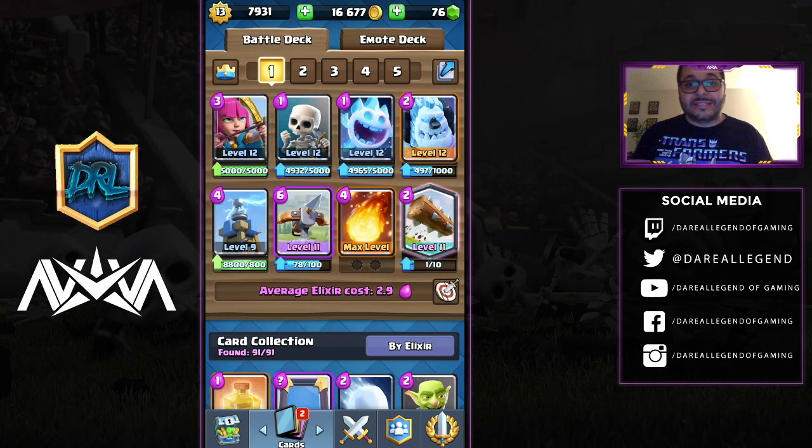The first deck consists of Archers, Skeletons, Ice Spirit, Ice Golem, Tesla, XBow, Fireball, and Log. This is the famous 2.9 XBow deck — a very solid deck because it features a recently buffed XBow, and the Tesla does an incredible job of defending it.